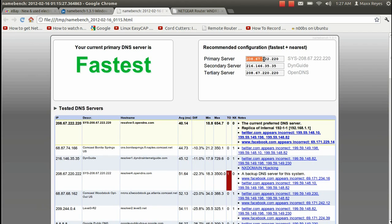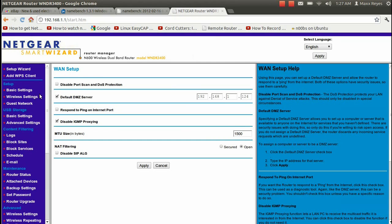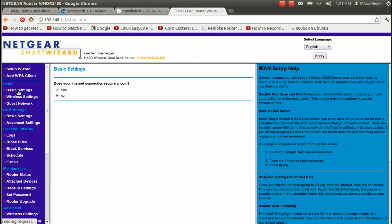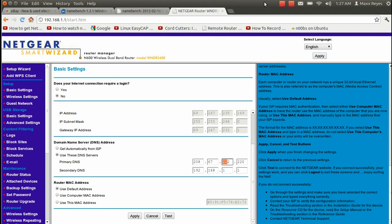Once you have those numbers from your primary server and secondary server, go back to the router settings and find 'Basic Settings.' Look for the tab that says 'Domain Name Server (DNS) Addresses' — it's usually set to automatic ISP IP addresses. Go ahead and click 'Manual' and enter your primary and secondary DNS numbers in the fields right here. Once that's done, hit Apply.